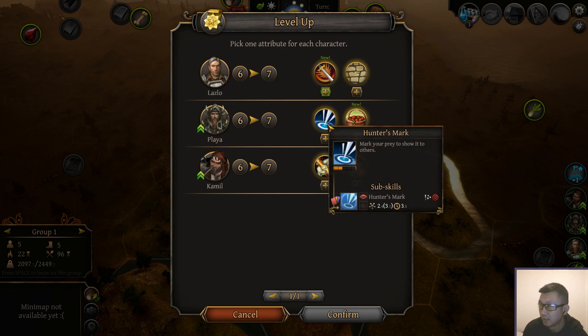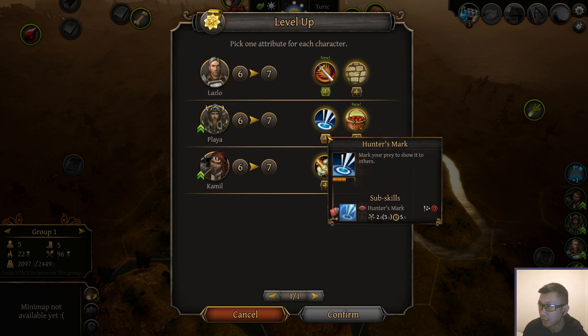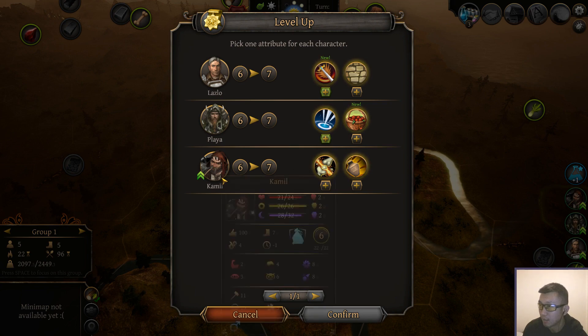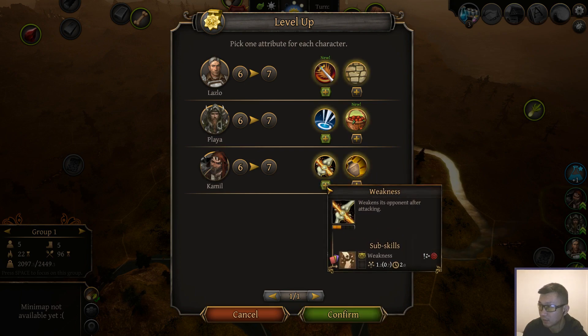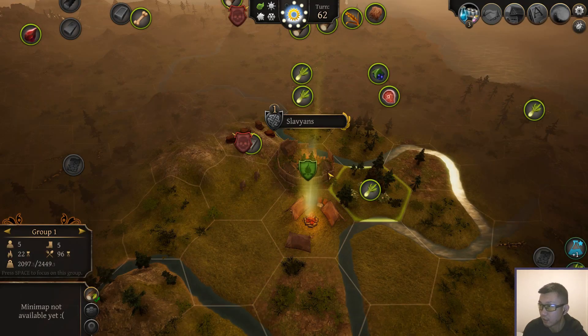Hunter's mark going up to level three — the multiplier is now 2.8. That's pretty insane. And then Camille weakness also — insane for the same reasons. Multiplier going up. Very strong.